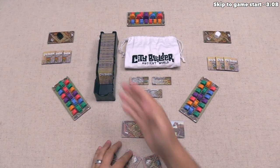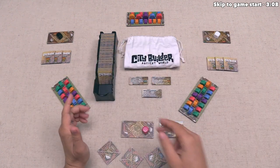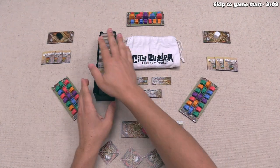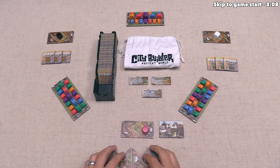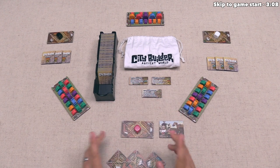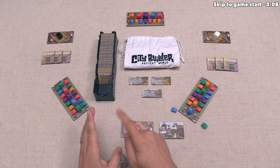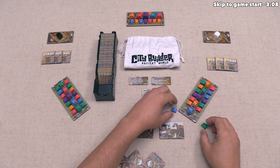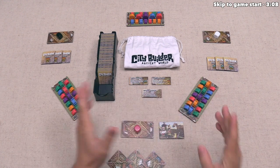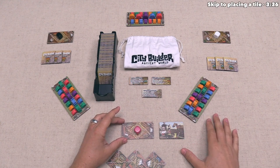At the end of each player's turn, they draw new tiles to fill their hand to three. We keep playing until every tile has been played from the supply as well as from in front of the players. After that, we gain victory points for the monuments built in our city as well as for all victory points showing underneath the settlers placed out into our city. The player with the most victory points wins.